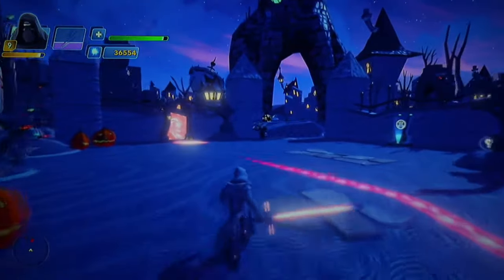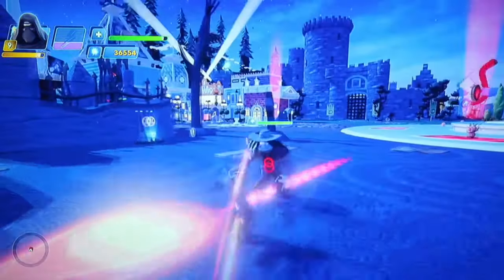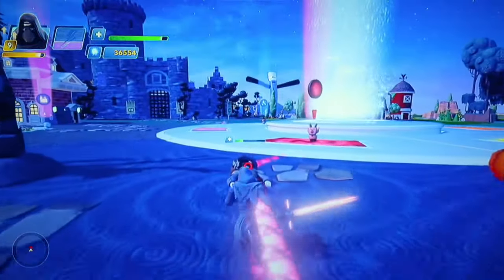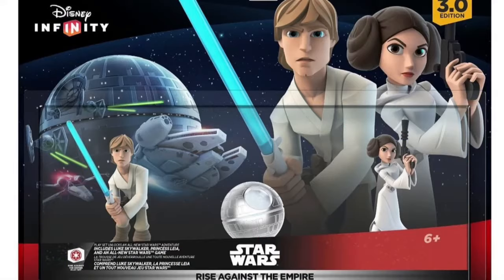Disney Infinity 3.0 is really, really fun. This is a fun game that allows you to bring your toys to life when you buy them from play sets. This is a play set — this one is called Rise Against the Empire and we'll actually be playing it today. It comes with a story mode and two characters.